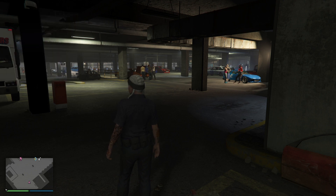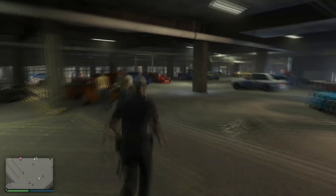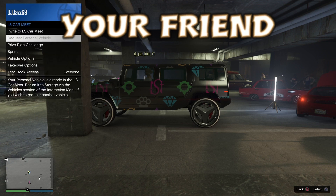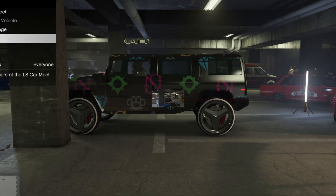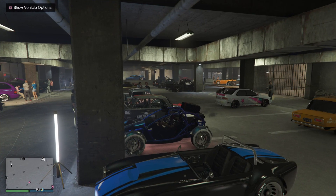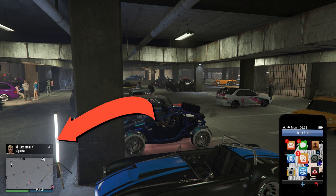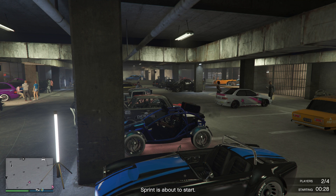First up you want to head out to LS Customs and pick the car that you want to take the mods from. Change the livery etc. Have your friend come in and start up the sprint job. You're gonna accept the sprint. Now when it gets down to two seconds your friend's gonna spam the hell out of the X button, or A if you're on Xbox.